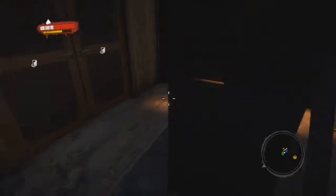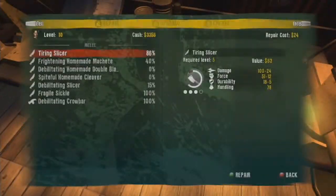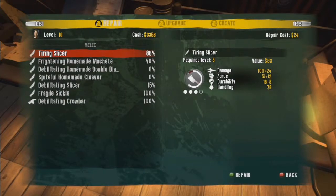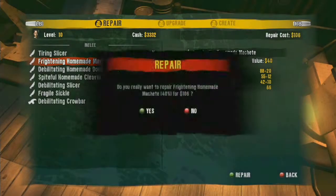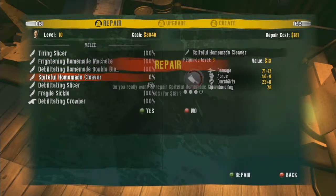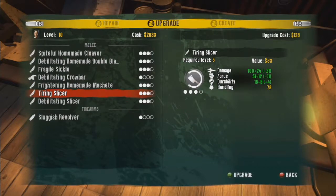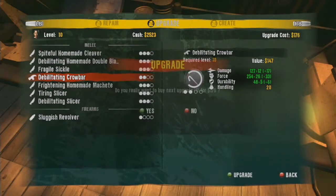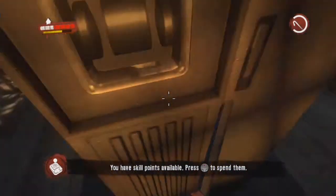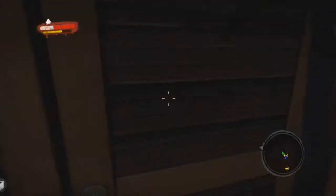When we get in we see a workbench, so I'm going to come over to it and repair all my weapons. I have several that needed to be repaired. And I'm going to go over and upgrade my crowbar so I have all my weapons at three stars - three bubbles, three stars, three circles, whatever you want to call them.